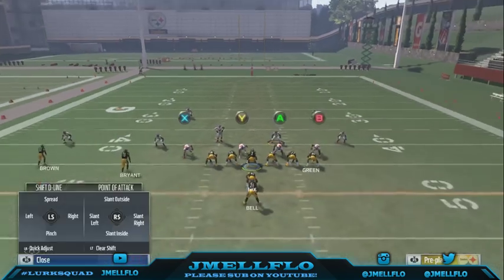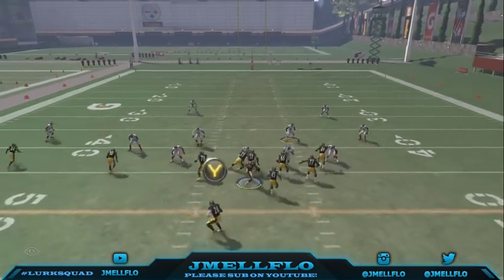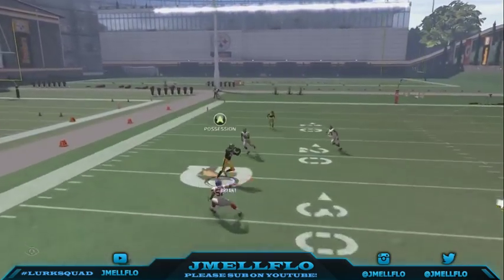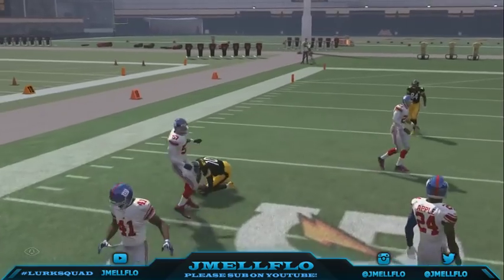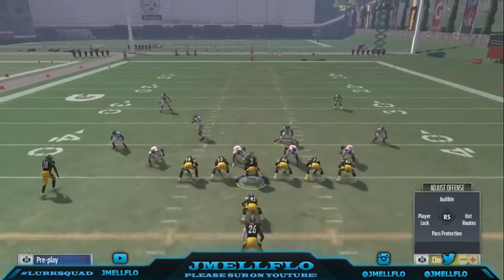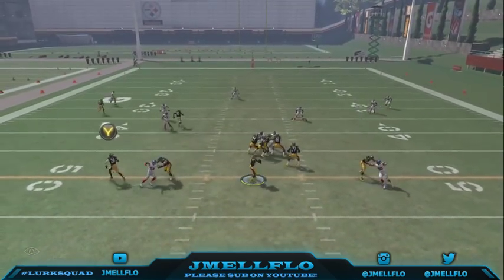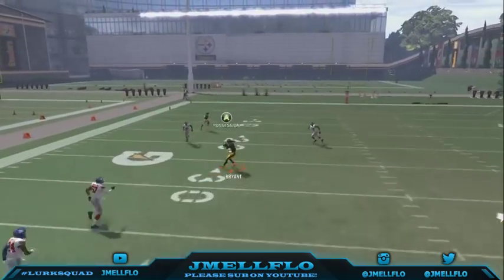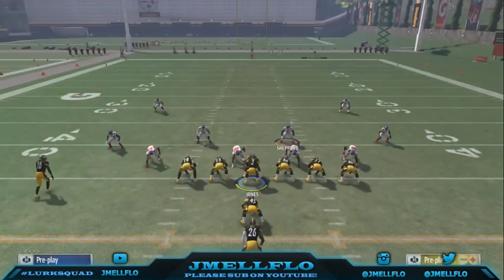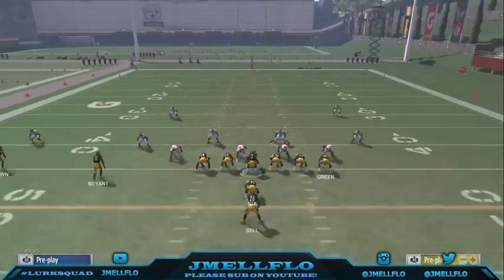The only downside to this play is that it does take a while to develop. That's why you got five blockers and you're usually blocking a fullback, and unless you got a bad line like the Steelers you should be fine. The tight end sometimes blocks too just to get extra protection. That's a possession catch right there - beats any zone in the game for an easy 15-20 yards.